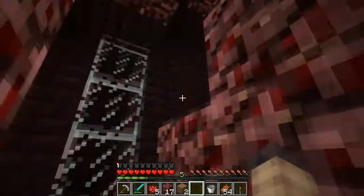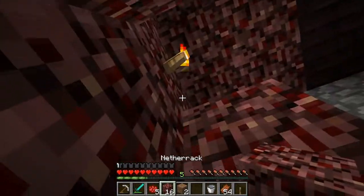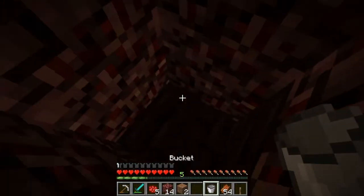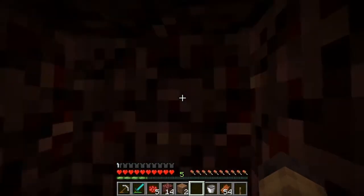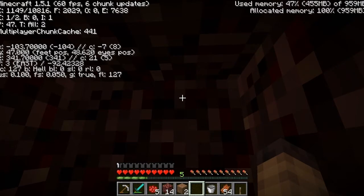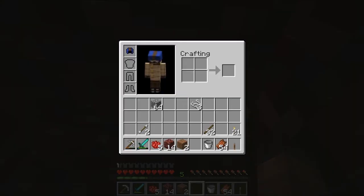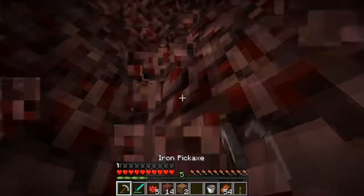Literally, I just sit here, completely encased. I'm sitting in this corner like this. I want to know how many entities I have. I'm on peaceful right now because I want to explain this and I don't want to die. I have no armor on me anymore because my armor is gone because I died.